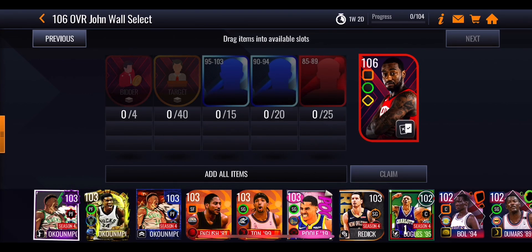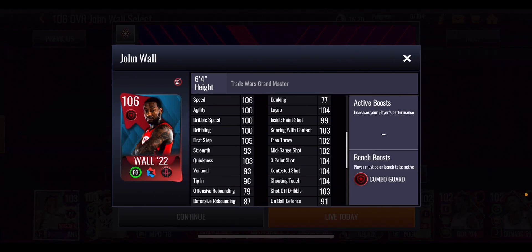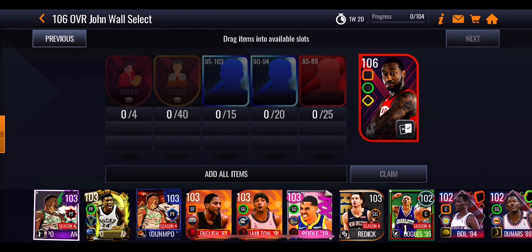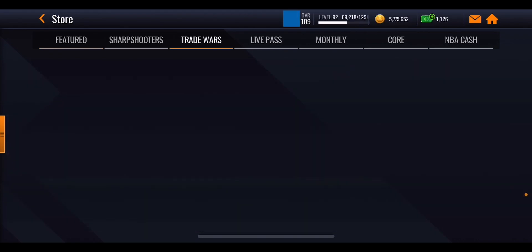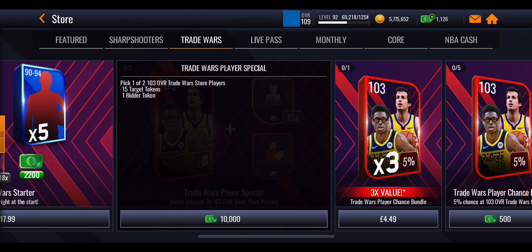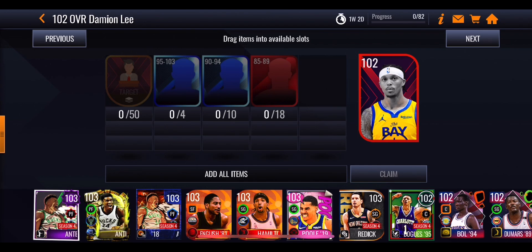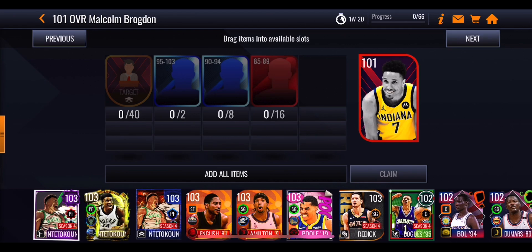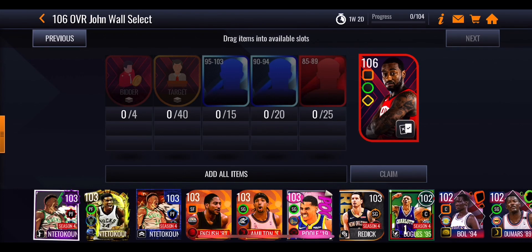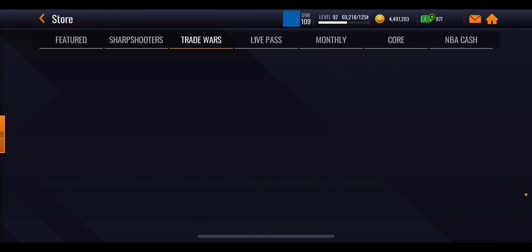There are four masters, four bidder tokens, and then four bidder tokens needed to get yourself this 106 playstyle select John Wall who gives an elite combo guard boost - so that might be something you want if you are pay-to-win. You have to complete the previous four master sets before you even think about doing John Wall, unless you buy a pack in the store for 10,000 NBA cash that gives you a select between two 101 to 103 overall players and a guaranteed bidder token. Buying that pack twice saves you doing two sets, potentially saving 110 tokens total.